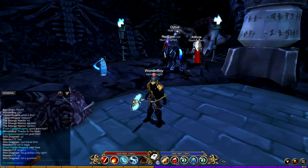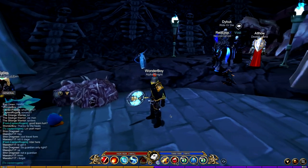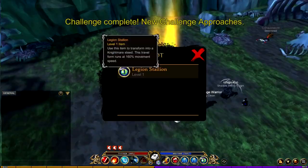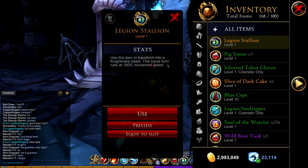Welcome back to another video. Today I have something very interesting to share — a new mount, travel form, whatever you want to call it. This drops from the challenge room, the Arena of Souls. It can drop off Lil Daj, and some people have also told me it can drop off the Rider.